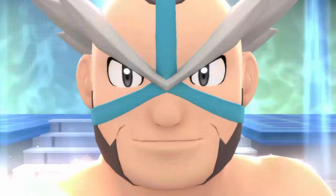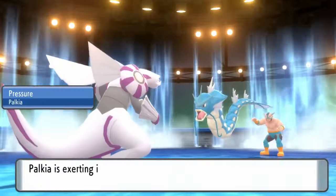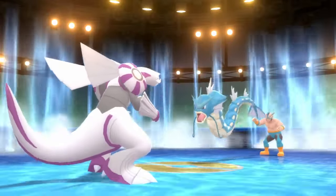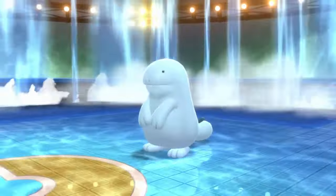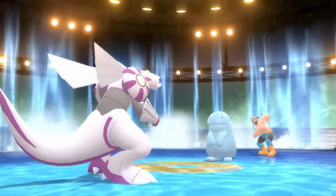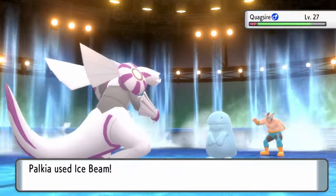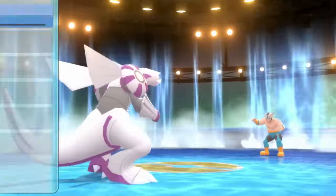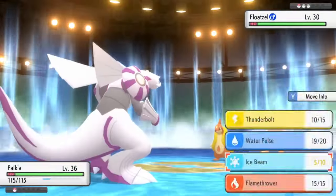It's the return of Crasher Wake, and as long as Palkia obeys, we are golden here. The only time it actually does not obey is against Floatzel, but that was quickly dealt with as all three of Wake's Pokémon go down fairly easily. With his badge in tow, the obedience level jumps to 50, and obedience will no longer be a thing in this challenge.